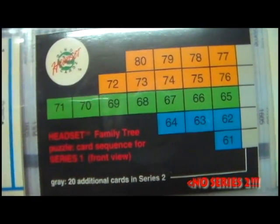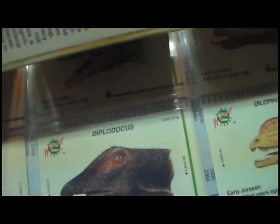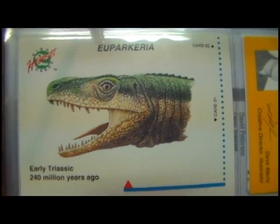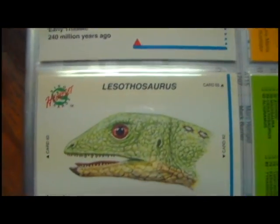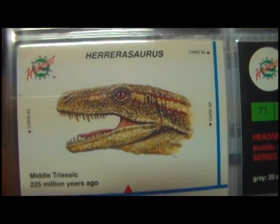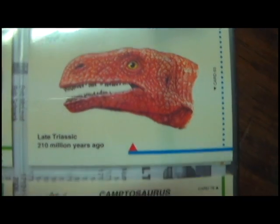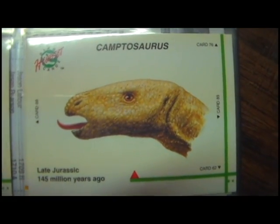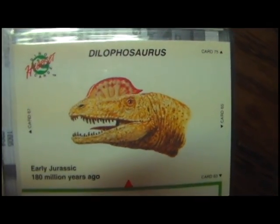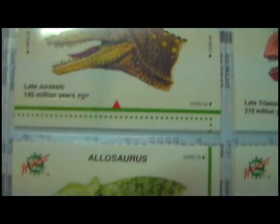Now we're getting into the headset family tree puzzle — a sequence showing how you can put them together. These are the head cards, all different heads for the dinosaurs, towards the end of the set. Herrerasaurus. Plateosaurus. Camptosaurus. Dilophosaurus.